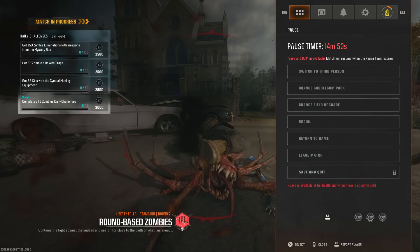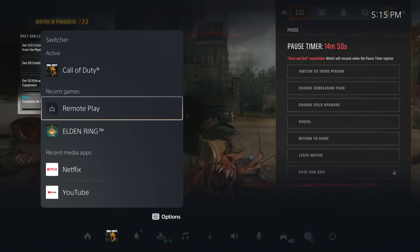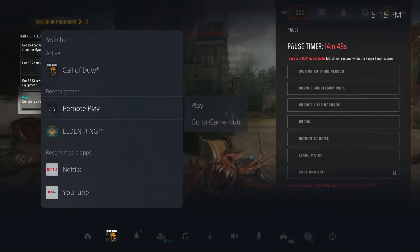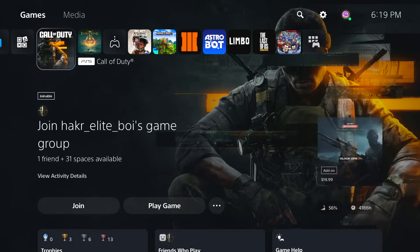Press the PlayStation home button, then go into Remote Play. You can go into Remote Play a couple of ways: press the PlayStation home button once, go to Switch, and find it there — or hold the PlayStation home button and find it in that menu.